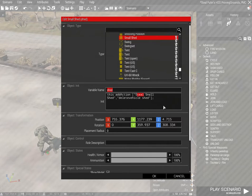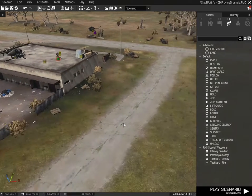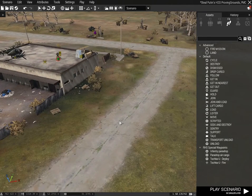I'm going to change it to 'smash small shed' because we're going to get rid of it. And I've also added 'delete vehicle shed'. That means when we activate the add action, the object with the variable name 'shed' will be deleted from the game.